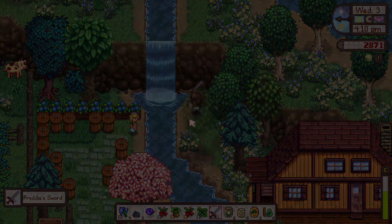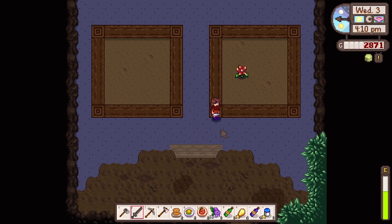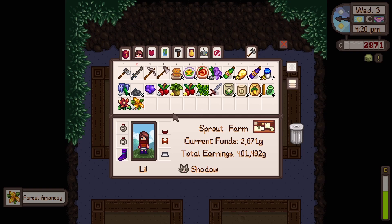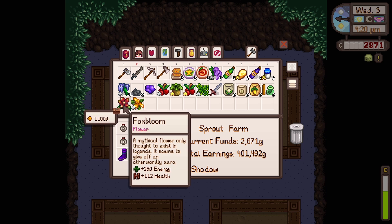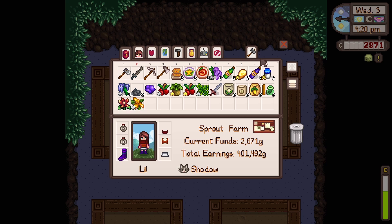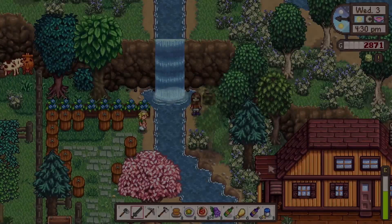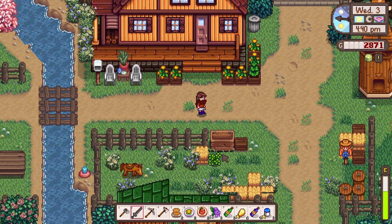Here's Freddy's sword. I may as well pop down here and see if there's anything to harvest. There is — this looks new. A fox bloom! I haven't seen that before. That's really cool. What does it say? 'A mythical flower only thought to exist in legends. It seems to give off an otherworldly aura.' Does it say it sells for 11,000? Is that correct? 11,000 gold! We're gonna try selling that tonight and see if that's real, because that seems way too much for a flower. It must be really rare.